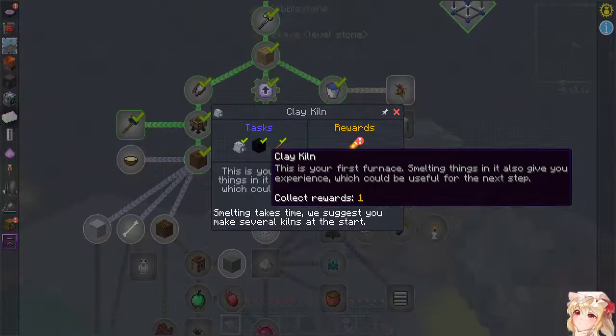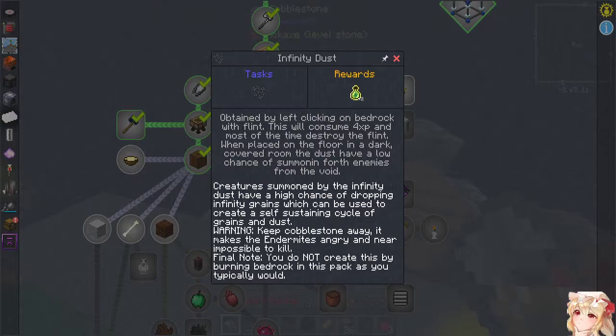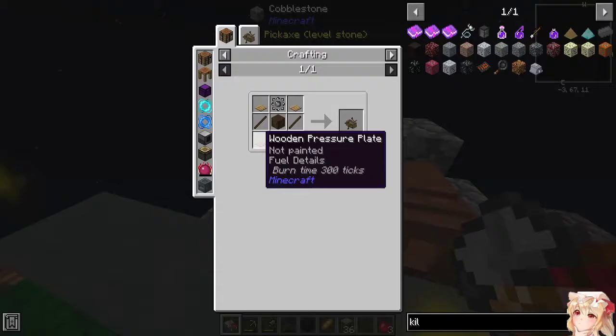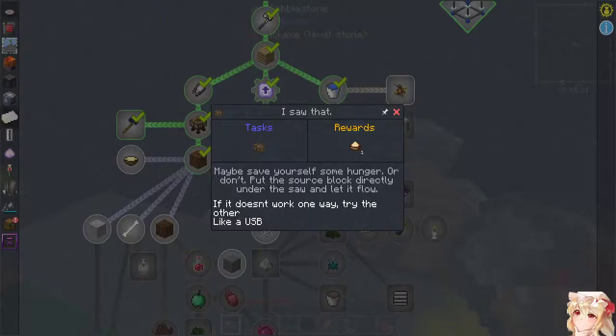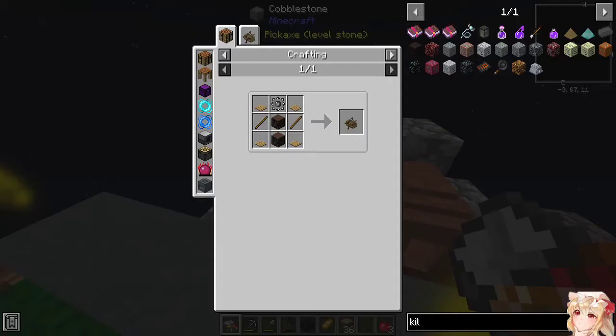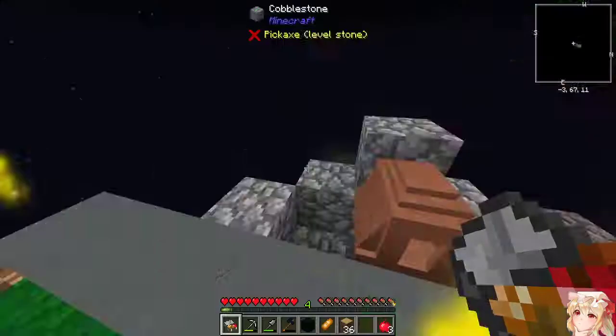Guess you make several kilns — we'll be fine, we'll look at that in a second. Water-powered saw blade — that's how you would normally get them but we already have them. Maybe save yourself some hunger. If it doesn't work one way, try the other — like a USB. So we need pressure plates — the wooden or the gear type.